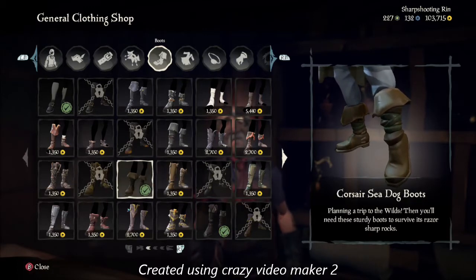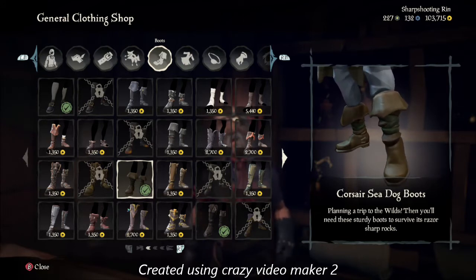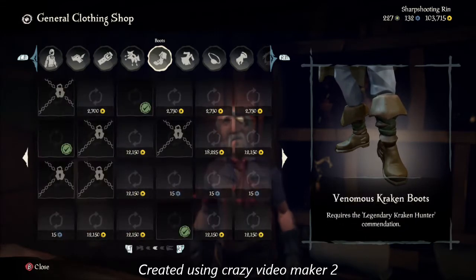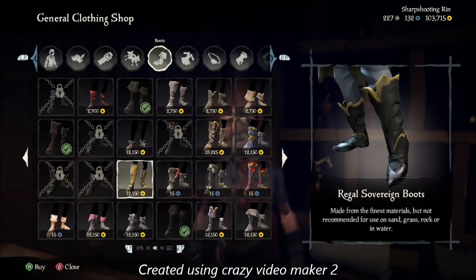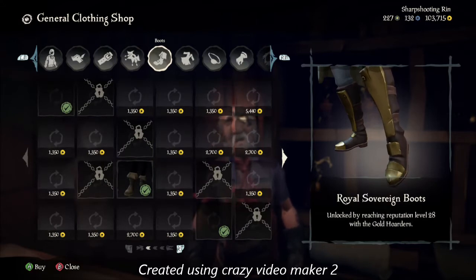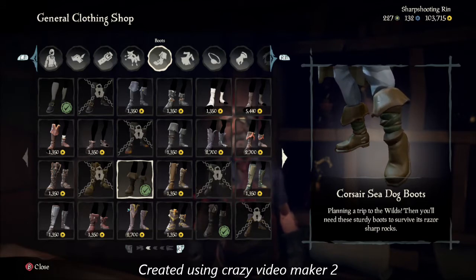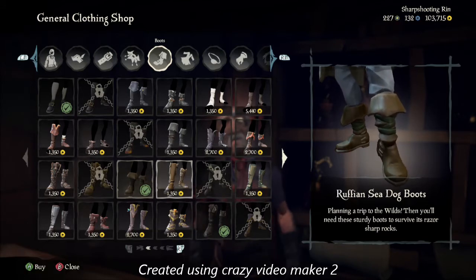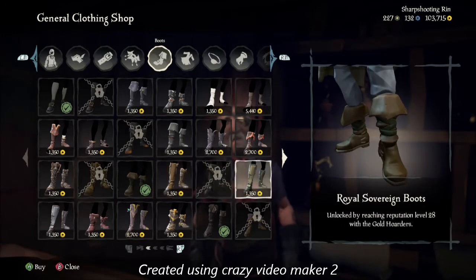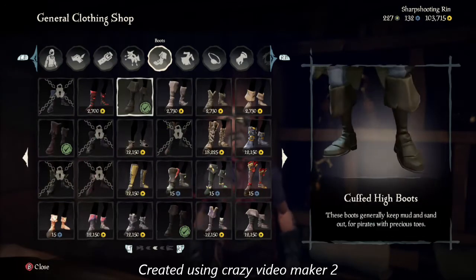For boots, I had a hard time finding ones but it doesn't really matter too much. I used ones that are smaller — more ankle boots instead of knee boots. I picked corsair sea-dog boots; they're fairly inexpensive, about 1,350 gold. There are other options you can really choose. You could go with cuffed high boots if you prefer.